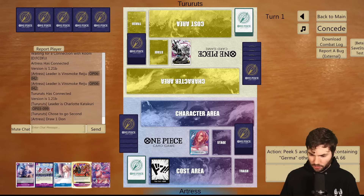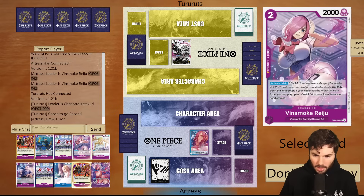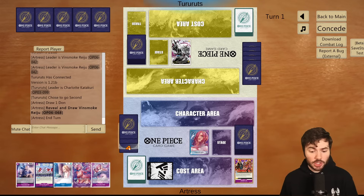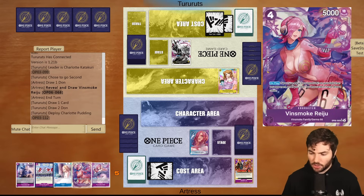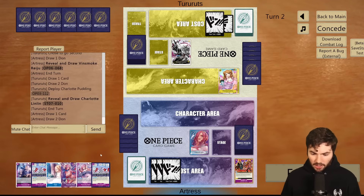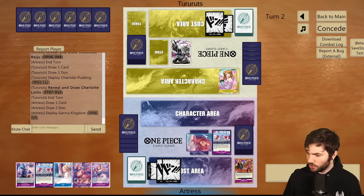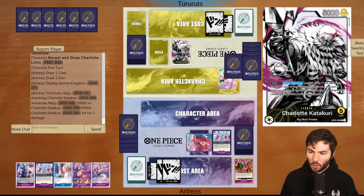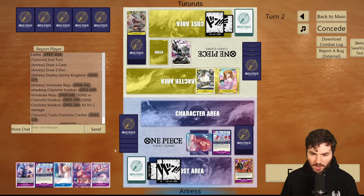I think we can grab the small Reiju, and then the following turn we can go Germa Kingdom, trash the big Reiju, then play the small one and get that value — draw three from that really nice play. Then ideally we can find a seven cost Reiju or Ichiji. We play the stage down. We're not going to use it just yet — let's do our attacks first, because I don't know what might be in their life. We don't want to trigger anything quite yet. Already off to the triggers. Just Katakuri things.